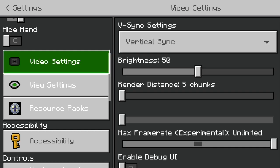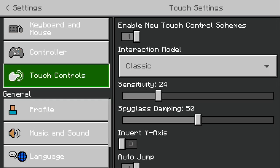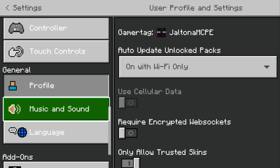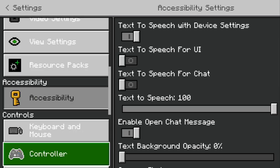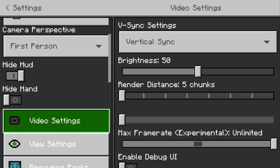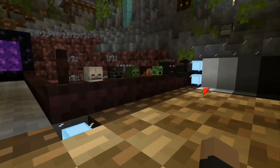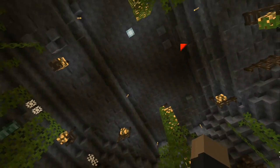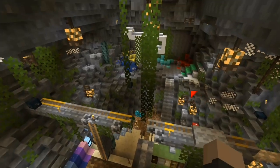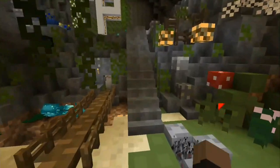Vertical sync, render distance set to 5 chunks automatically. Smooth lighting puts it on fancy — I'd recommend that off, but this client handles it well so you should be fine. Going to video settings up here, which is a really nice addition. Let's pull up the render distance — and oh, this is running surprisingly well, even at 12 chunks!